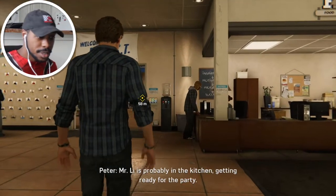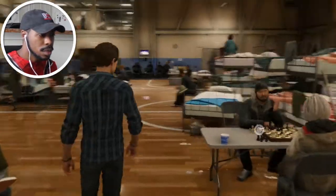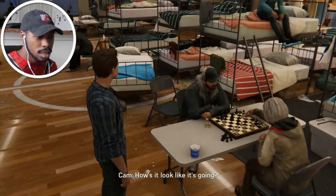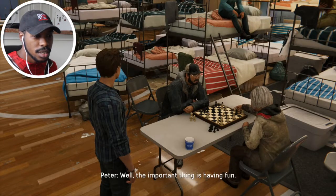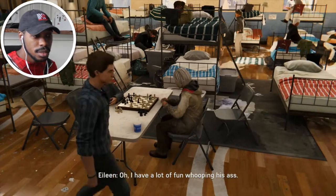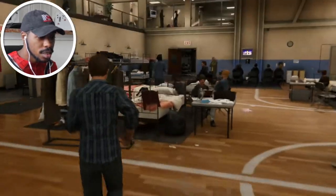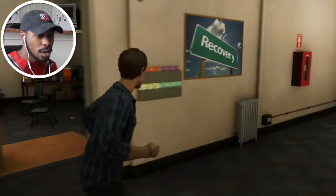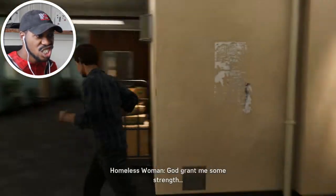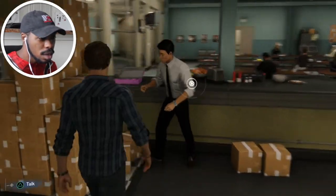Peter Parker, that's your service. He's probably in the kitchen getting ready for the party. Hey Peter, what's up bro! Hey guys, how's the game going? How's it look like it's going? I'm winning. 'Get this guy checked for dementia, Pete — I'm crushing it.' Looks like he's losing to me. 'Well the important thing is having fun.' 'I have a lot of fun whooping his ass.' I can patch these shoes, they'll last. Let's go to the kitchen.